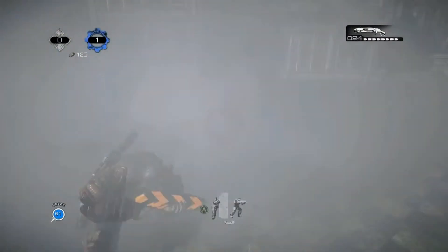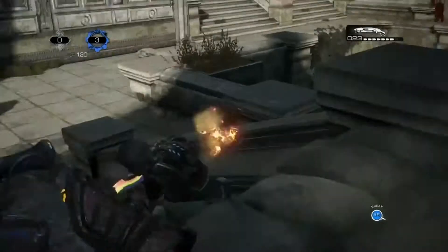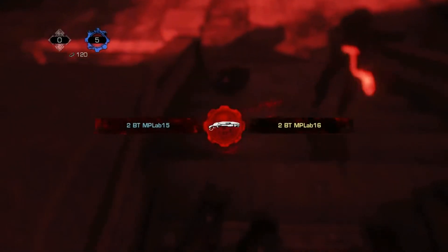Don't forget that in Gears of War Ultimate Edition, the smoke grenade does not stun the opponent like it does in Gears 2, 3, and Judgment. A common mistake is players throwing smoke grenades at hills or power position spots, which just deters your own vision instead of effectively using the smoke grenade to position yourself. Smoke out!